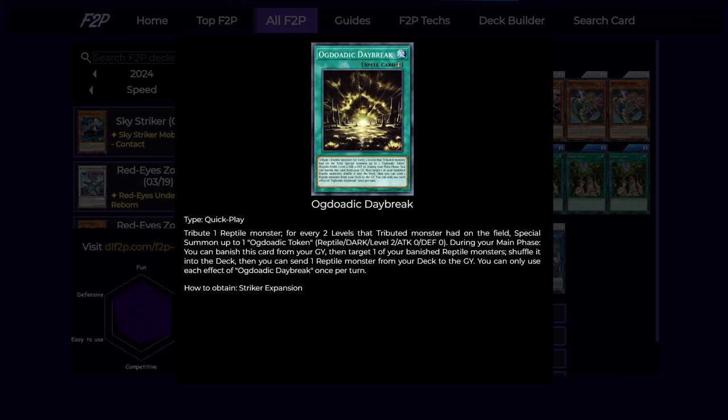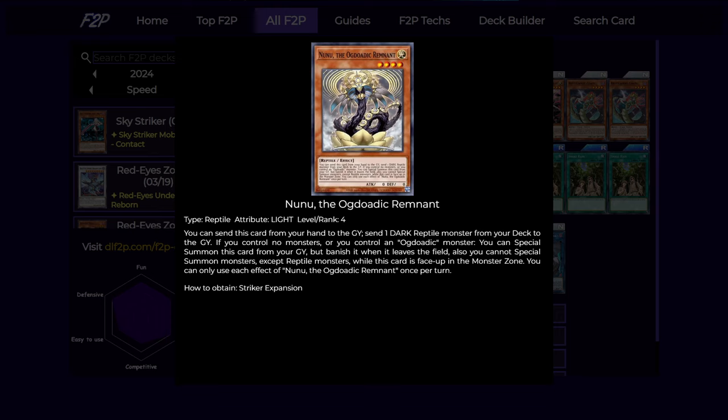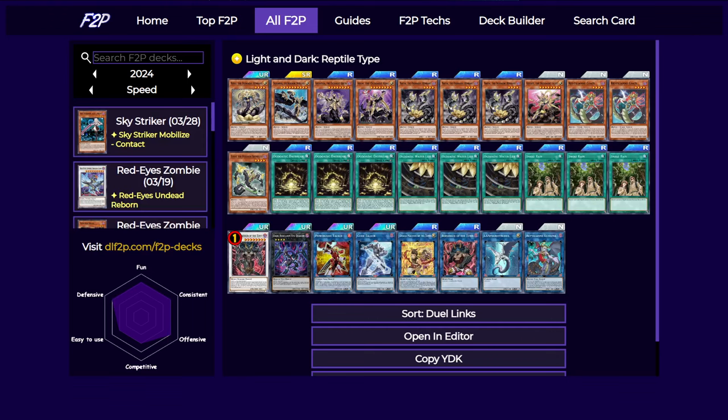Speaking of Daybreak, let's talk about this card. This card is a really good quick-play spell — it basically gives you a whole bunch of free tokens to tribute or use as link material. It also has a really good graveyard effect that lets you put back banished monsters to the deck and then mill a reptile from your deck, which can be the card you just put back. So this is a way you can recycle back Nunu after it banishes itself when it leaves the field.